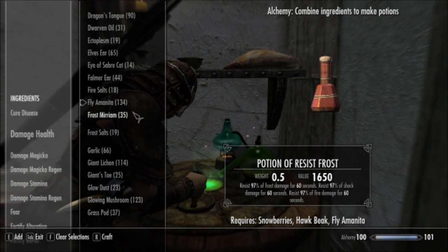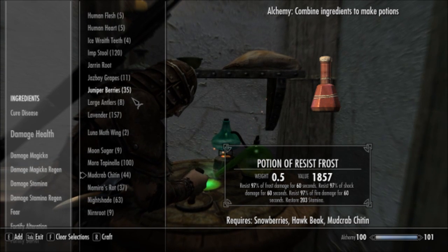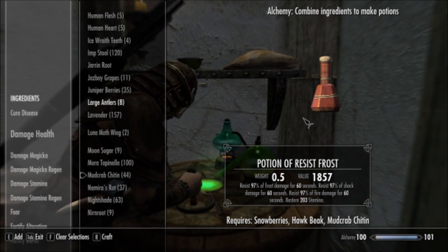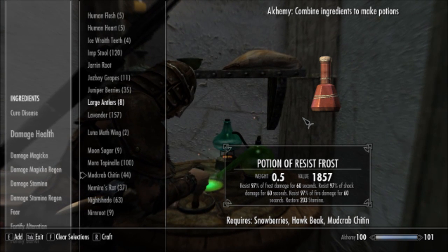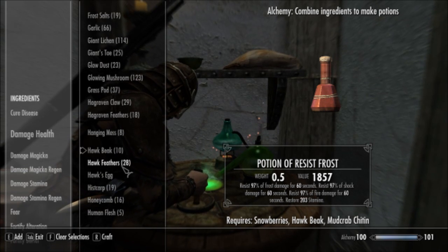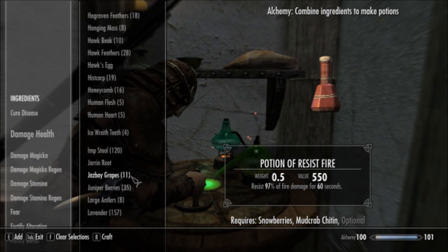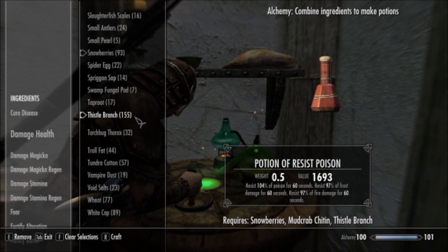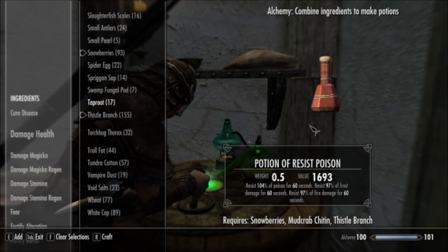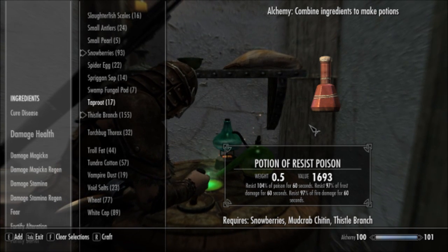Even so, if you want to spend a few more fancy ingredients — if you switch out the Fly Amanita for Mud Crab Chitin — not only do you get all three resists, but you also get 203 Stamina back with my current setup. So all three primary element resists and Restore Stamina in one potion with Snowberries, Hawk Beak, and Mud Crab Chitin. If you keep the Mud Crab Chitin and the Snowberries and switch out the Hawk Beak for a Thistle Branch, you get Resist Poison, Frost, and Fire. So instead of Shock, you get Resist Poison. You lose the Restore Stamina, but for a good all-purpose resistance potion, it's not too bad.